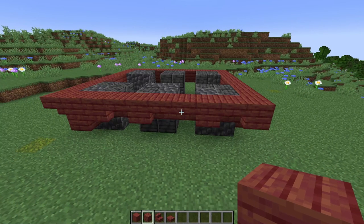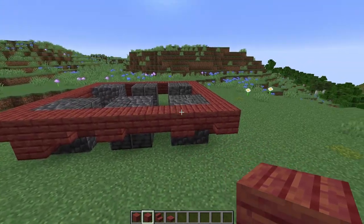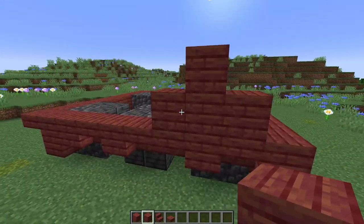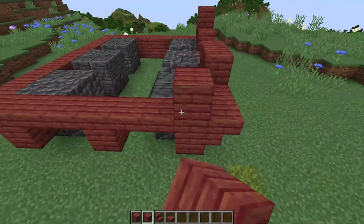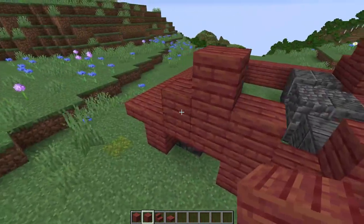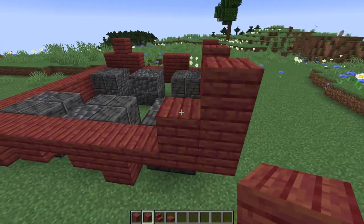Next, I'm going to take some mangrove planks and add some additional blocks above this just for texturing. You don't want it to go any higher than two blocks up from where we just built, but we're just going to create some random shapes all around this to add some more detailing to the build. Once we add the stripped wood on top, these will look a little bit darker, so it's just going to add that little extra bit of texturing.